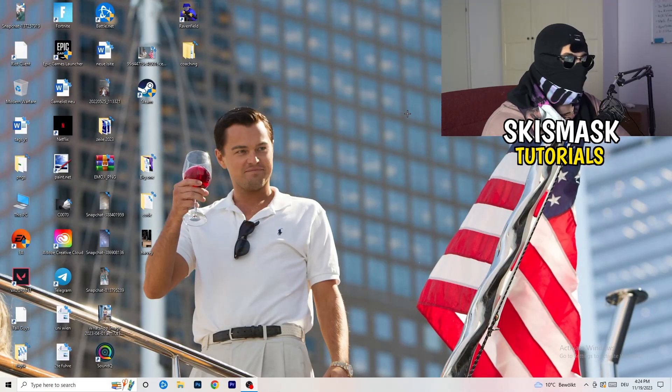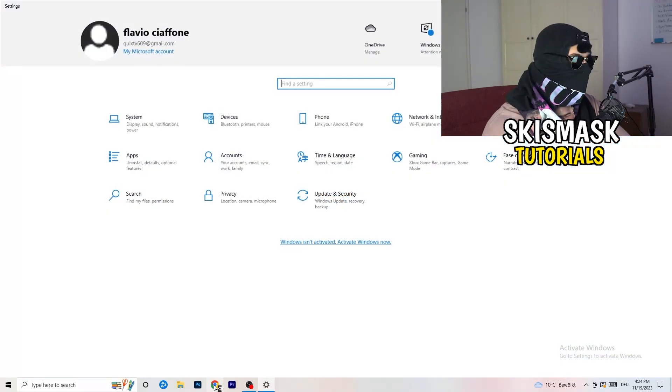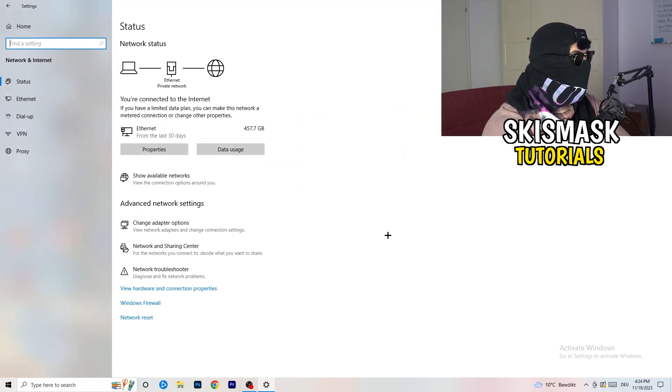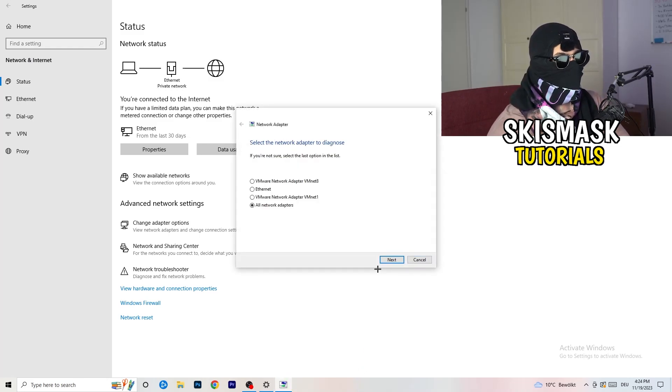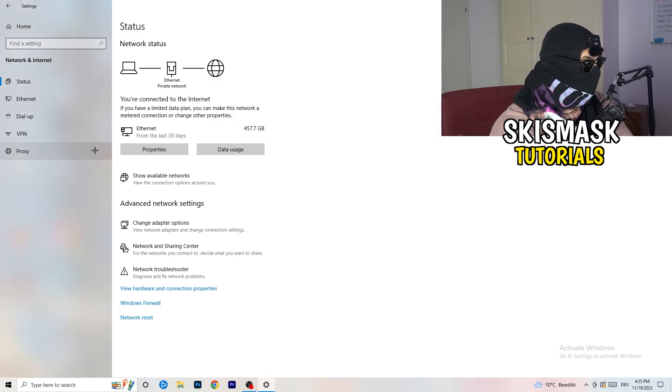Once you're finished with that, go to the overview tab and click on Network to see only the processes currently using your network. Then close Resource Monitor and your Task Manager. Next, go to the bottom left corner of your screen, click your Windows symbol or press the Windows key, click on Settings, and then click on Network and Internet. From there, click on Network Troubleshooter and let Windows detect any network problems on your PC.